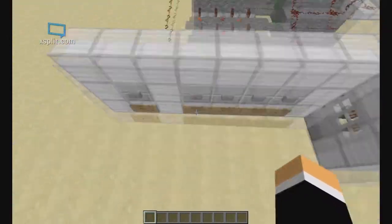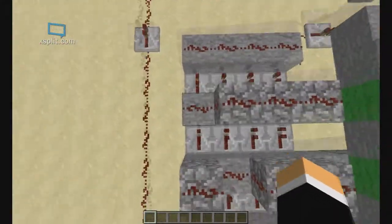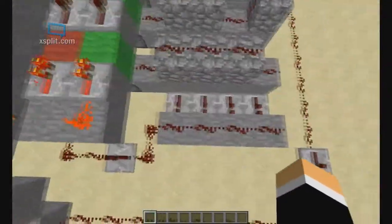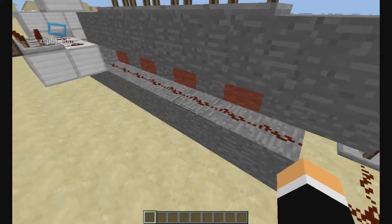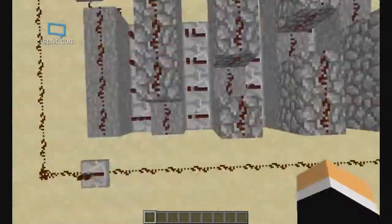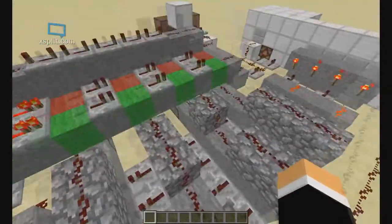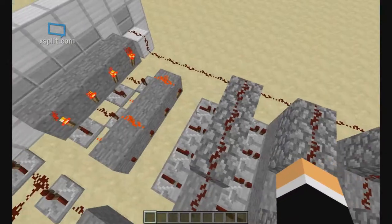So the first button goes down and tries to find a code. The numbers go like this: this block is one, this one's two, three, and then four — these go into the pistons, and these ones are output for the red ones in case you got it wrong. The first code is one, then it goes to the second one which is two, the third code, and then the fourth. For the video I just made it one two three four.